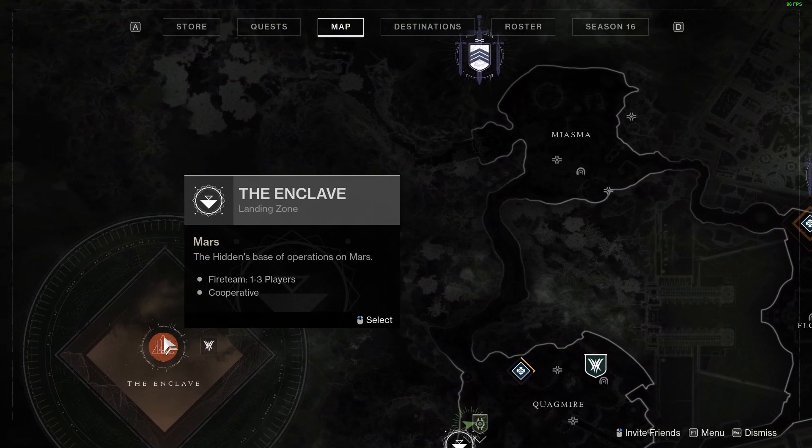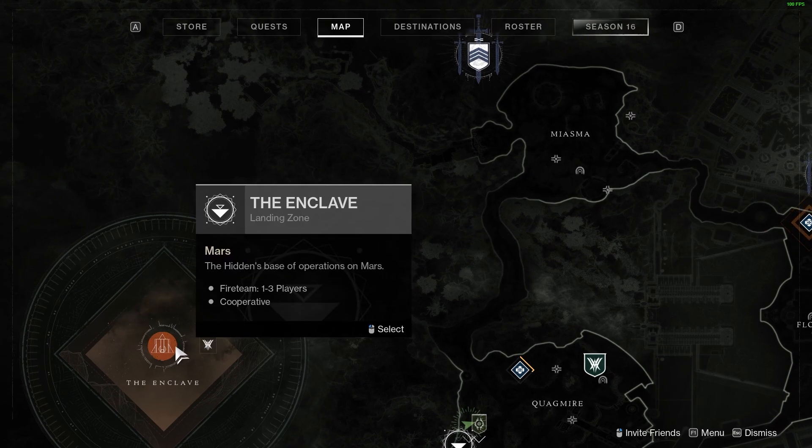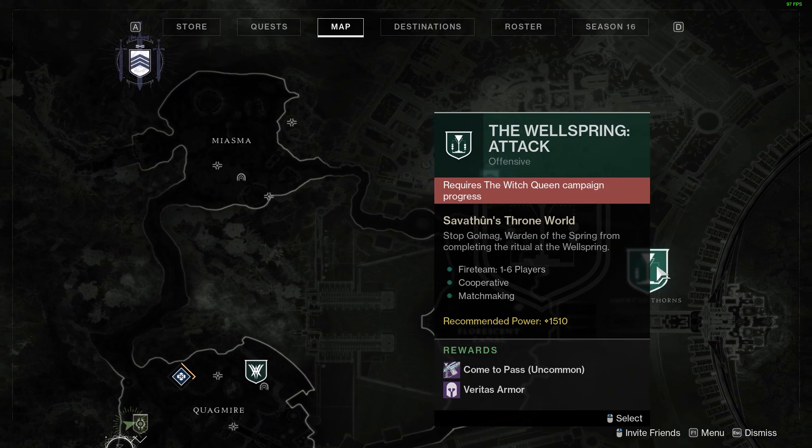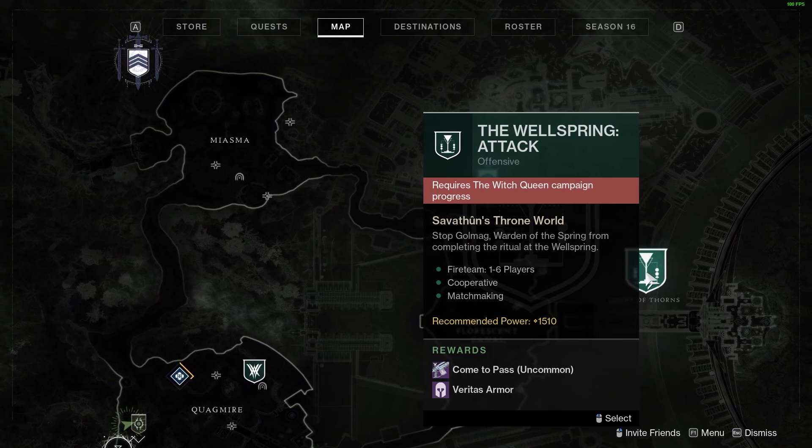You can travel over to the Enclave so that you can go ahead and create your weapons. And also over here we have the Wellspring attack, which is an event that you're going to be able to do when you complete the Witch Queen campaign.